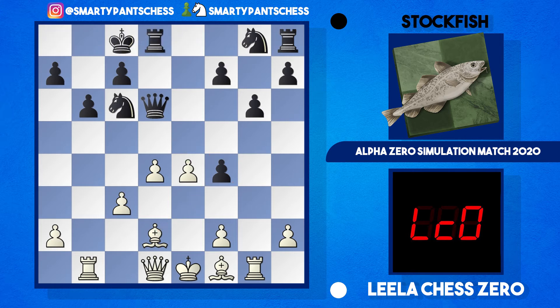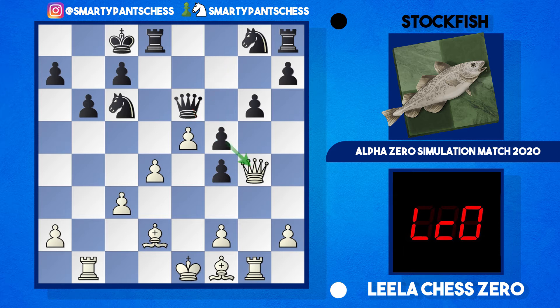Stockfish castled queenside, Lila played e5 hitting the queen which dropped to e6, and Lila asked the question: please let me swap queens because I've got a much better position. Stockfish played f5, hitting the queen — they can't pass since the pawn is pinned by the queen against white's king — so queen e2 is played. Then comes an amazing equalizing move: Stockfish played rook takes d4, a completely insane-looking sacrifice. Lila accepted, taking the rook straight away.